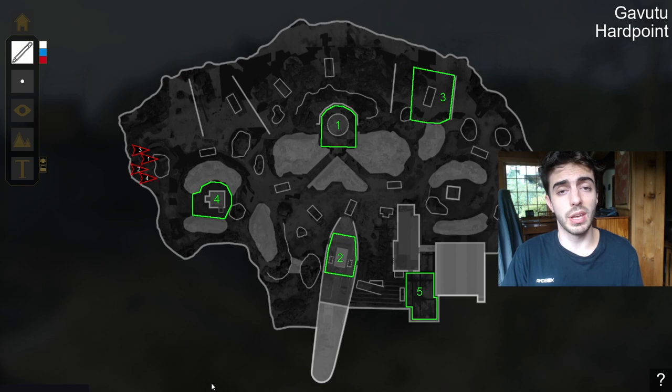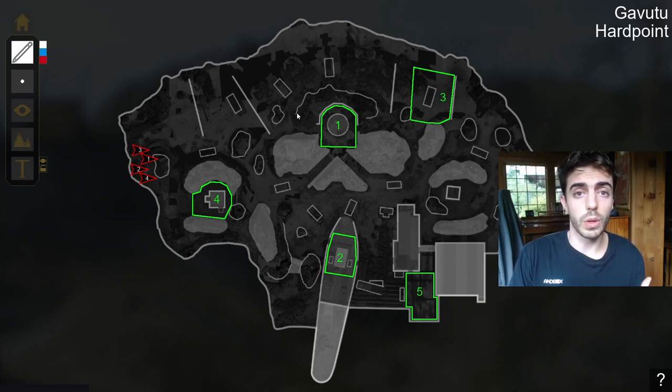This is right before champs, but I'm not really giving too much away. All the teams at this point know how to play this map and know how to break and hold this hill, so I'm not giving any trade secrets away. I just want to give you guys a little in-depth detail on how teams and players are thinking strategically in the game, especially on Gavudu P4. So let's hop right into it.